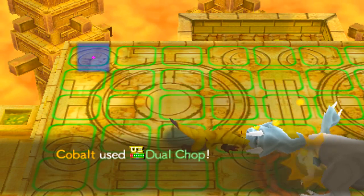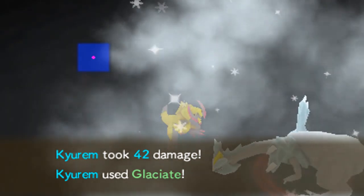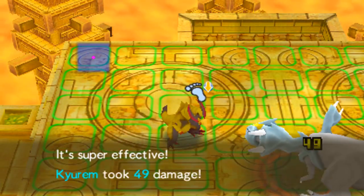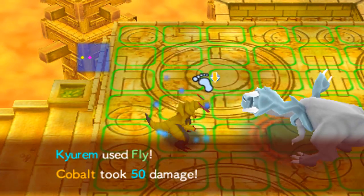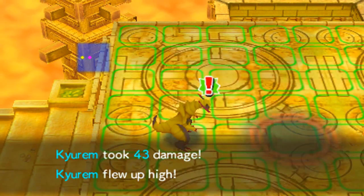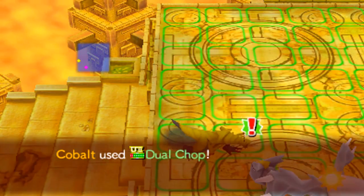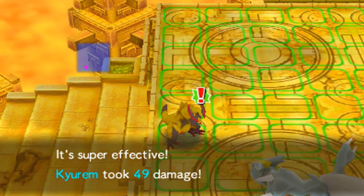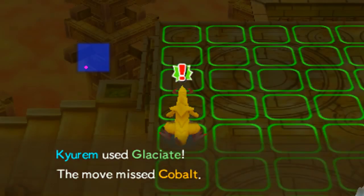Dual Chop. There we go. It's gonna use Glaciate again - don't do all this Glaciate. Does that kill you? I'm just gonna fly somewhere. I like how it still attacks you no matter where you're standing, which I find kind of ridiculous. We're dead. Luckily we've got some Reviver Seeds.